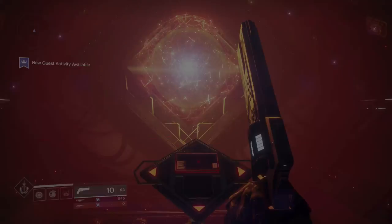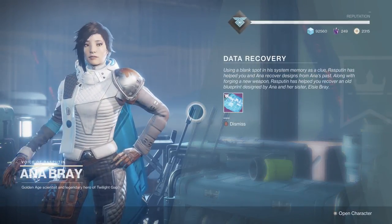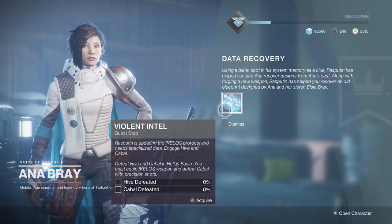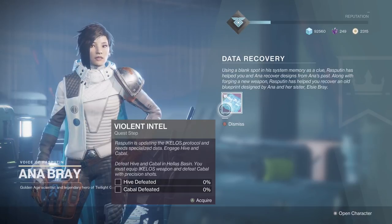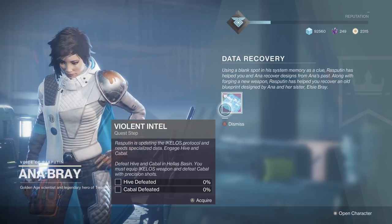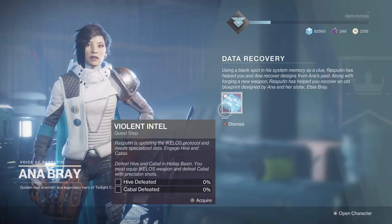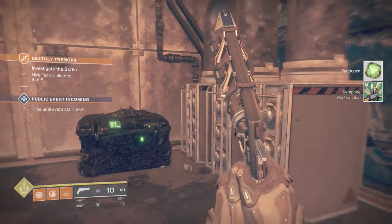Once you have the Ikelos hand cannon, two pursuits will drop: one called Nascent Dawn and the other Violent Intel. Nascent Dawn is another quest we'll talk about at a different time, but the first one you need to focus on is Violent Intel. You'll have to kill a bunch of Cabal and Hive with your hand cannon. This takes a while, so focus on patrols, public events, VIP chests, Mars challenges, and Escalation Protocol — especially the very first round, which has a ton of Thrall you can shoot with the hand cannon. That'll get it done super quick.